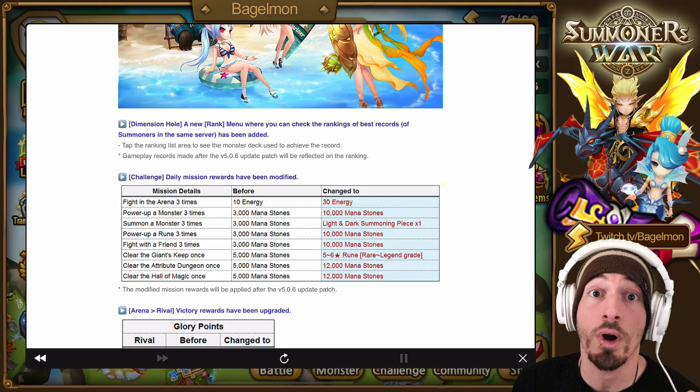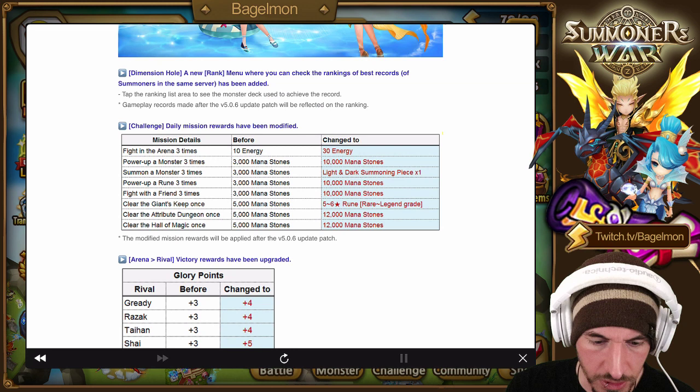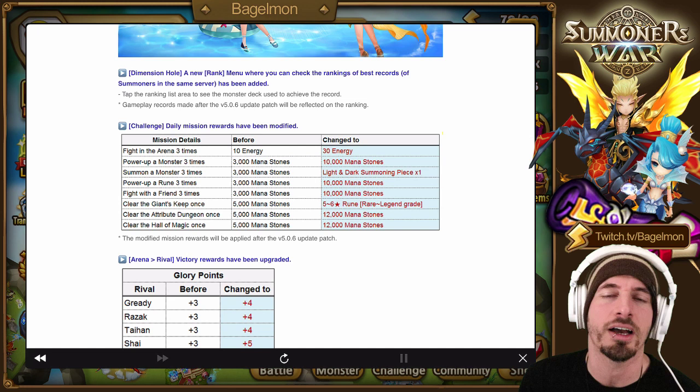The arena rivals give more points now, so it's going to help players that don't have heavily upgraded towers catch up. There are also more Manastones - fighting you read it three times now, 30 energy. Just more catch-up mechanics.